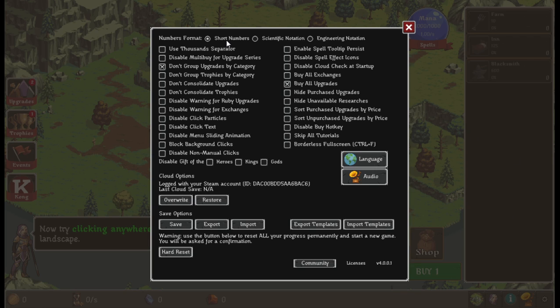Very quenching. Okay, so this is the options. You launch the game and it starts in window mode. These are your options — I don't know what most of these do. Looks like mostly in-game stuff: disable non-manual clicks, block background clicks, disable menu sliding animation, tooltips and stuff. There is a borderless full screen option but I don't see a full screen option, so I believe this just runs in a window. This was released back in June of 2017, developed by Divine Games and published by Congregate.